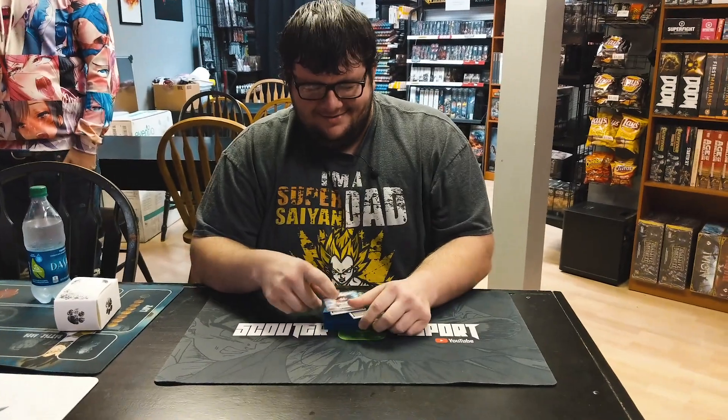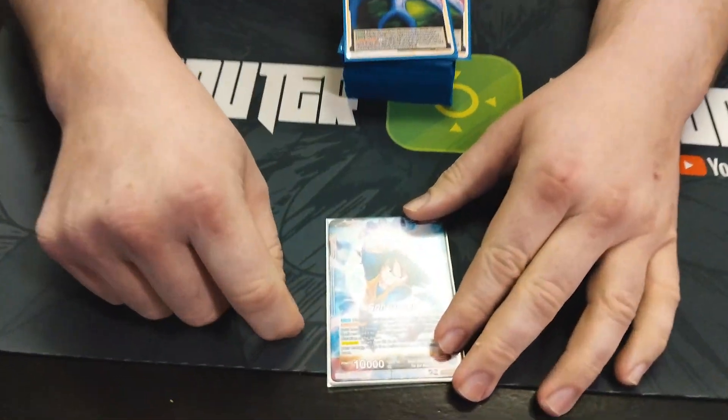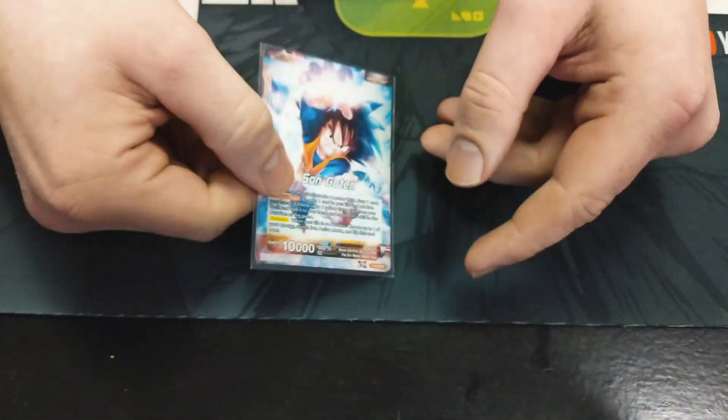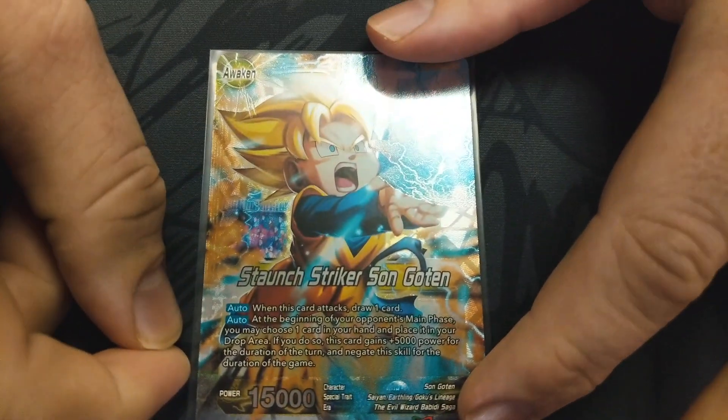I played the Son Goten leader on the front — you can take a life at any yellow extra card, so that's what makes this deck really fun. It's an untapped one, and the backside has a once-per-turn on-field effect.